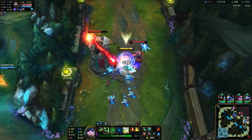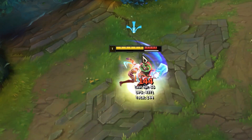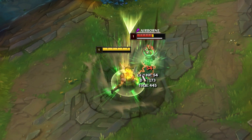Firstly let's show what we're actually teaching. The upcoming examples are both level 1 with no items, legend tenacity and an adaptive shard. And now an example of no fast queue. Here's a side-by-side to show the speed difference.